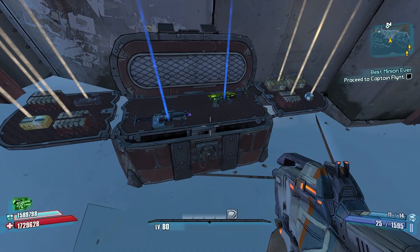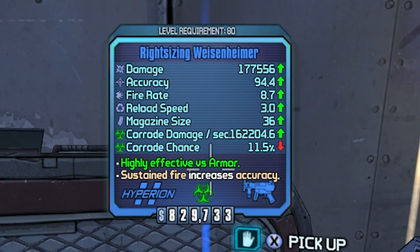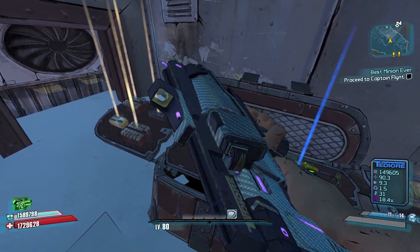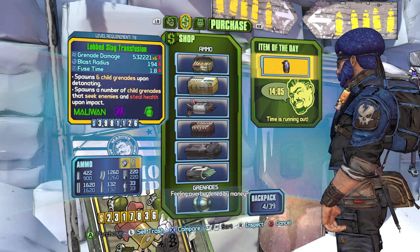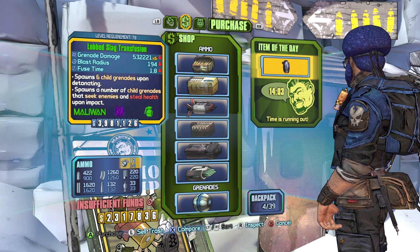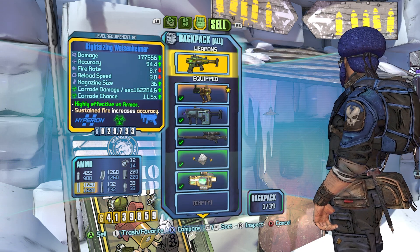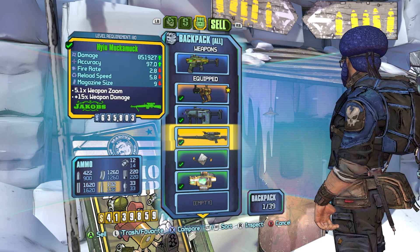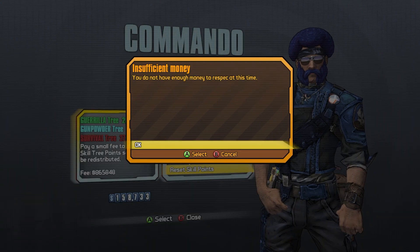He didn't even drop that grenade I want. Alright, here we go — Rare drop! Got a freaking Weisenheimer! This is good stuff. Even better — we got a Weisenheimer, boys! Game over! A lob slag transfusion — yes! But I don't have enough money. I gotta sell the Weisenheimer... actually, hold on, we got enough money now. Boom, there we go. Wait, I don't have enough money to respec.